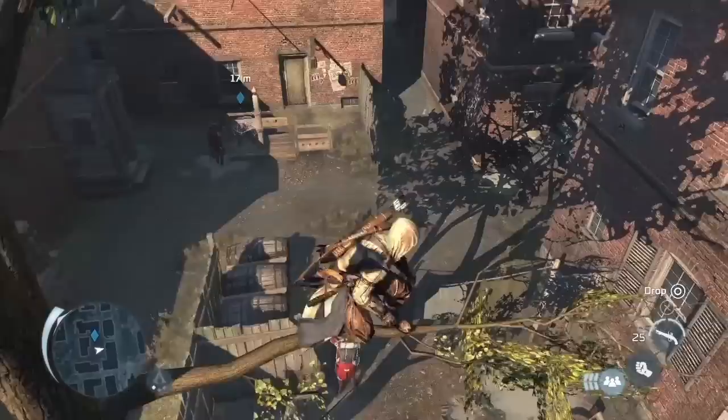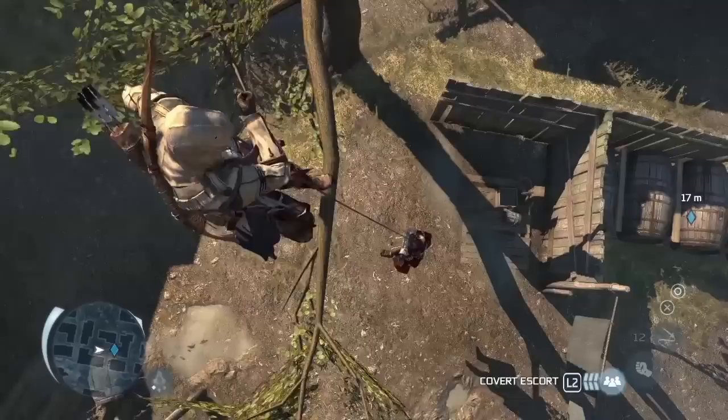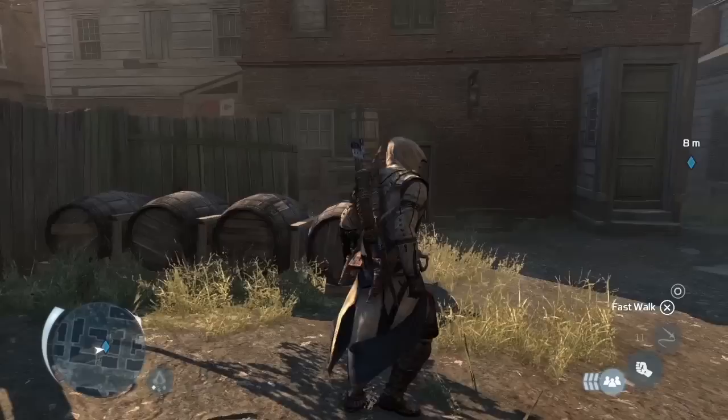You may have seen this particular new tool before — it's the Rope Dart — but what we want to show you now is how you can use it in a stealth scenario. So here you can hang an enemy from a tree, lure his compatriots over, which gives you the opportunity to free this gentleman here.